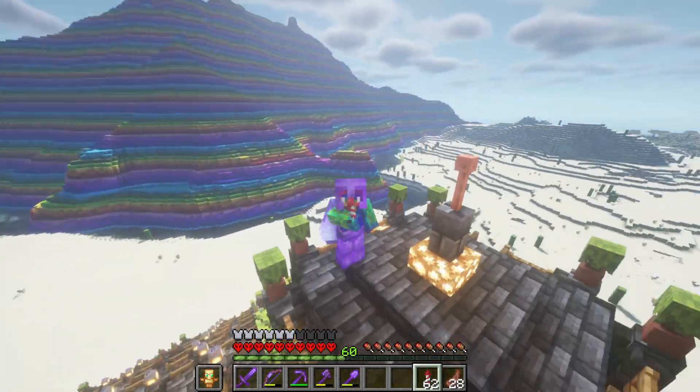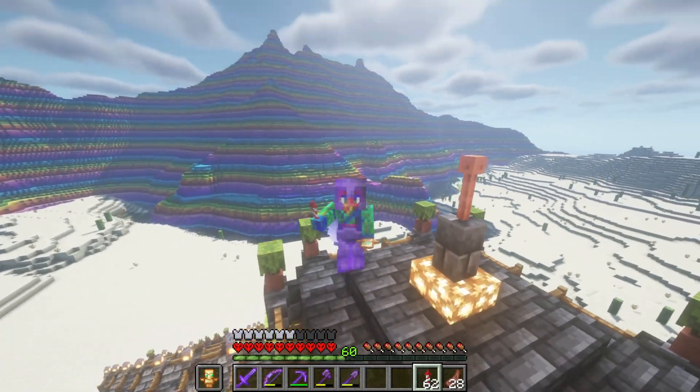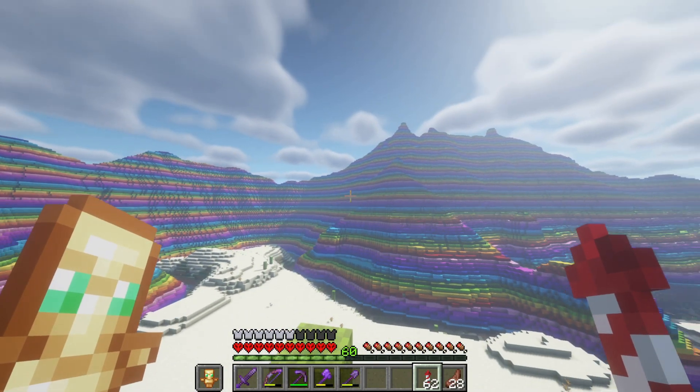Hi everyone, WaxFraud here and welcome back to episode 30 of the Minecraft Hardcore 1.18 Let's Play series. This is gonna be a good episode. We got something fun in store for today, but first I do want to show you guys — look behind me, or I guess now in front of me. We got Rainbow Mountain.